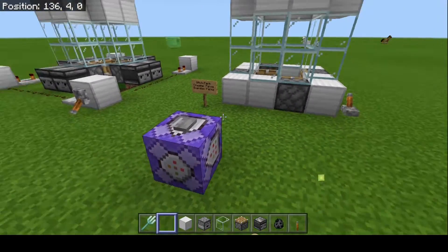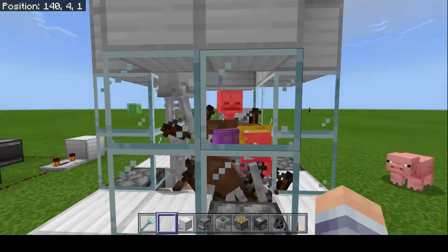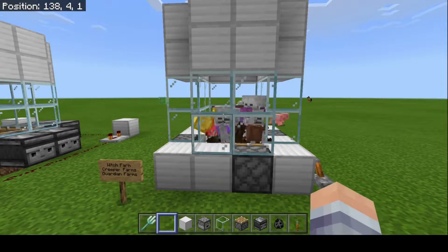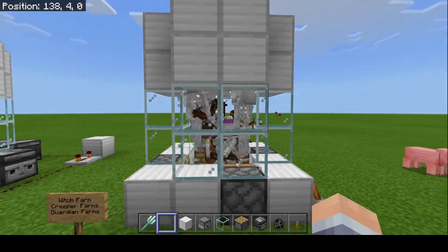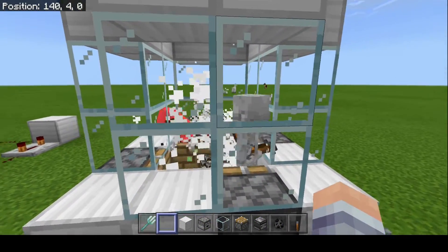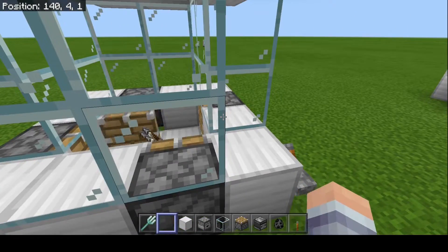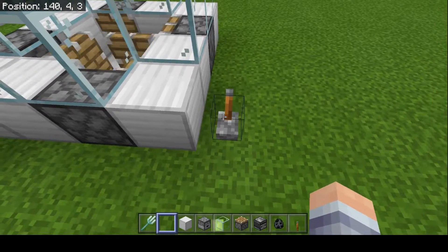If I spawn a load of skeletons you can see they pretty much all get damaged and eventually die. This thing is not the fastest design — I'll get into an even faster design in a bit, and a slower one too. On some realms mobs may glitch through the walls, so you may want to slow this down, or if you have a good realm you can speed it up.